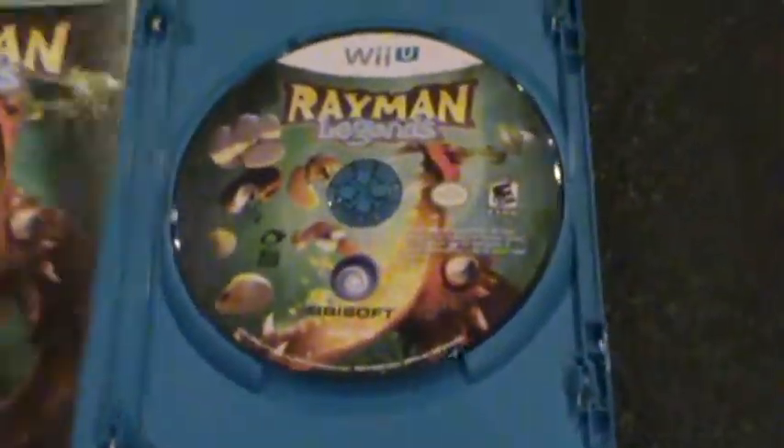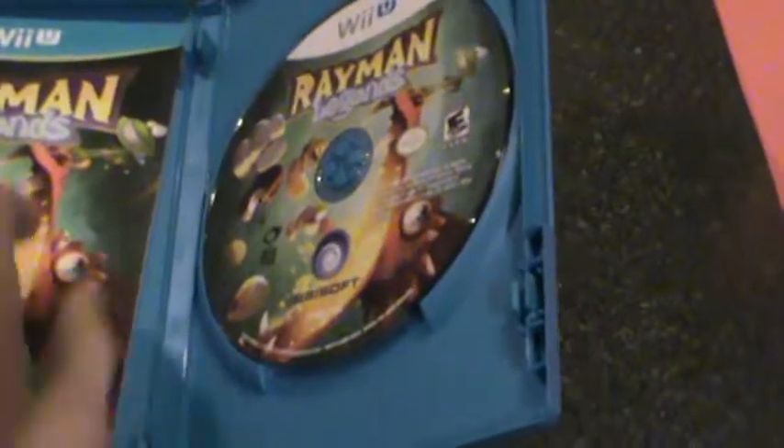So this is a disc, and it is reusing the same art three times. Before I go inside, I want to show you the spine of it — it says Wii U, that is the icon. Rayman Legends, as always, and Ubisoft. Some people like to see the spine because they display it on a shelf, and that's how it is.